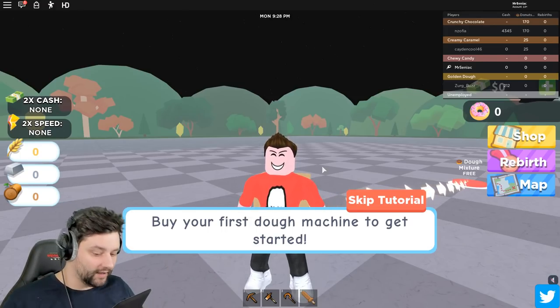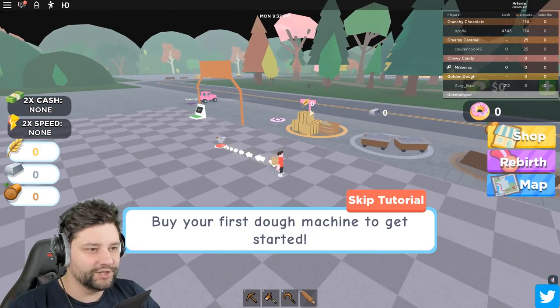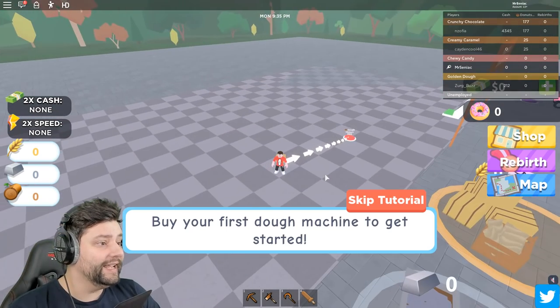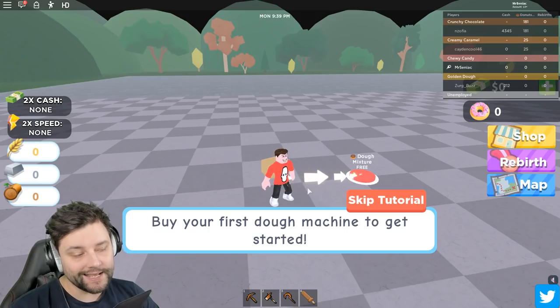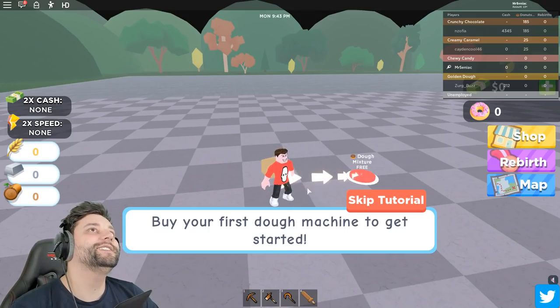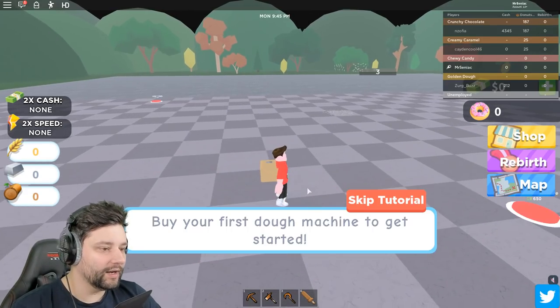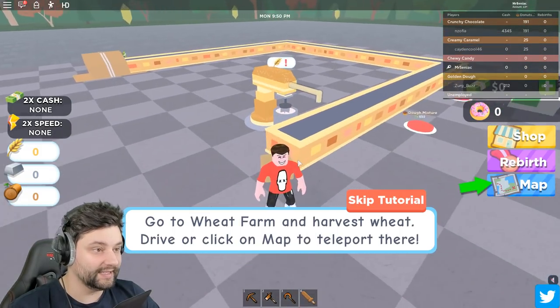We're going to need a tutorial first. I've got my beautiful little plot of land right now. There's some ninjas in the background or something. We need to build our first little donut mixture to get the donuts on the go so we can make those delicious rings of goodness. So we're going to buy our first little dough maker right now, which builds pretty much our whole little system.